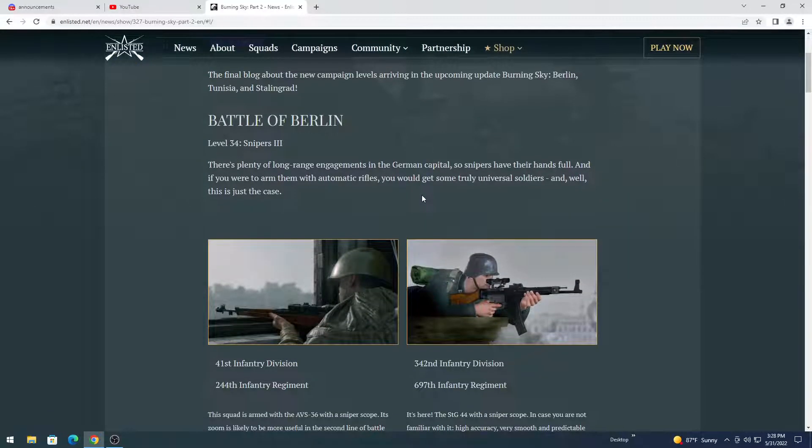The final dev blog for the new campaign levels arriving in the upcoming update, Burning Sky — Berlin, Tunisia, and Stalingrad. They're doing a 3-in-1 today, boys and girls.